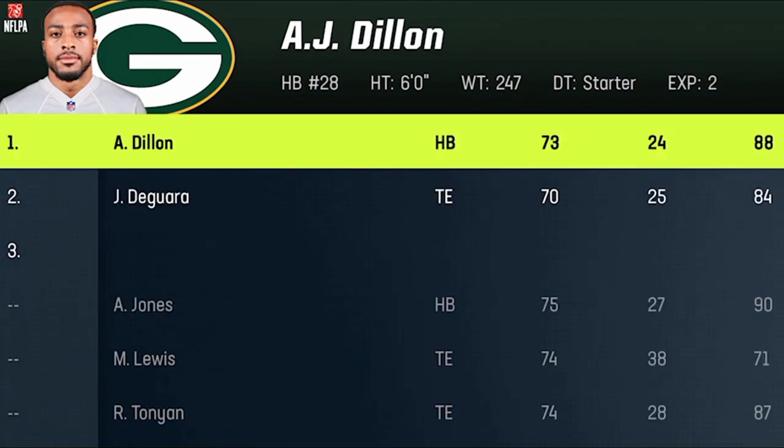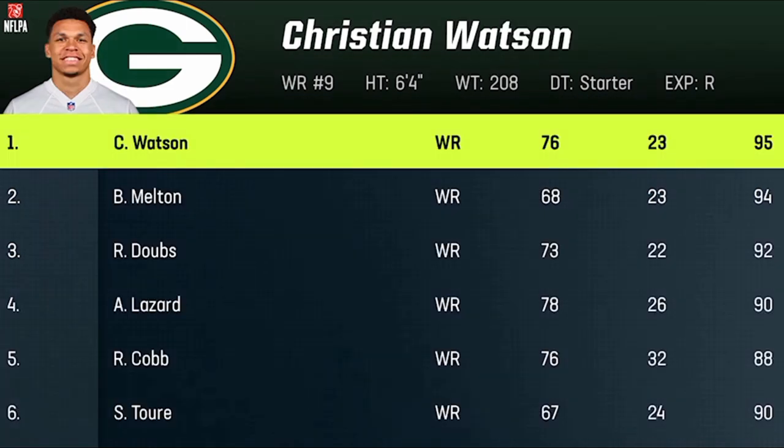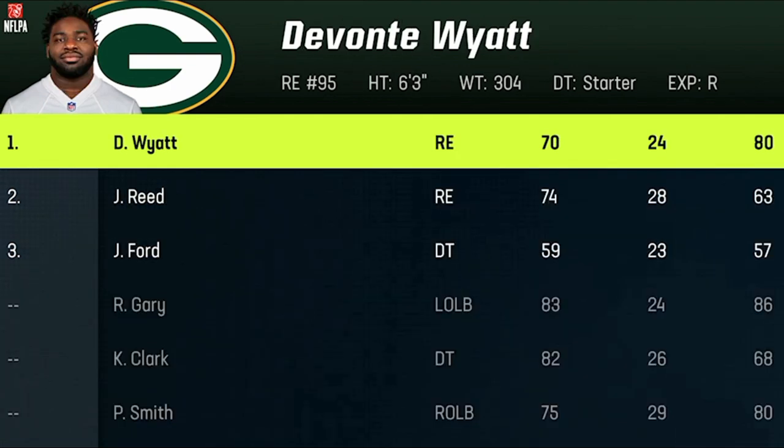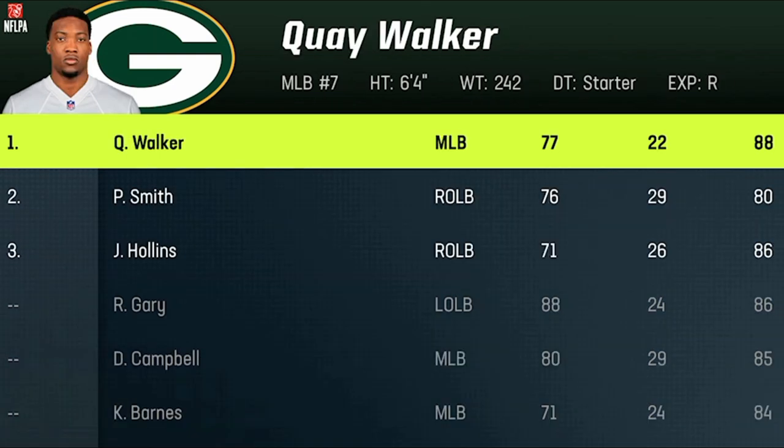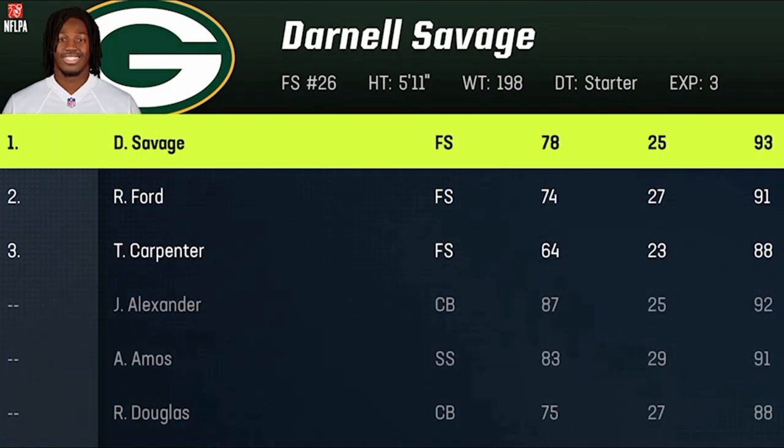My depth chart changes for the Packers are simple — I just want to start the fastest receivers instead of the highest overall ones, like Christian Watson, Bo Melton, and Alan Lazard in the slot, although sometimes I like to use Romeo Dobbs who has 92 speed. On defense I like to use rookie Devontae Wyatt and Preston Smith at the defensive end spots, and put Quay Walker at the right outside linebacker spot for his speed.